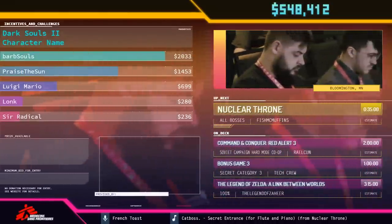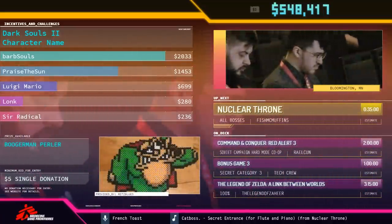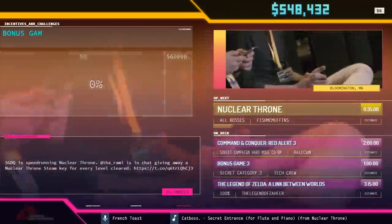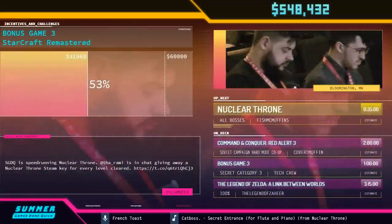We have $75 from Imperial Ace: 'Can't wait any longer for that StarCraft run. Let's make it happen.' We have $100 from Last Pirate: 'Need to see the StarCraft run, so here's a hundo.'